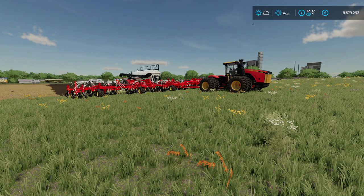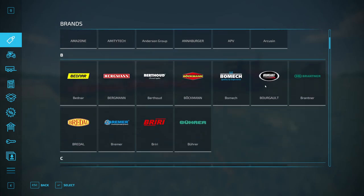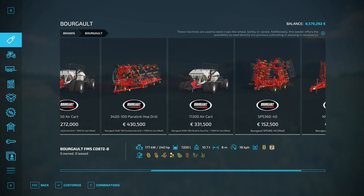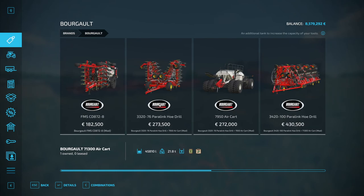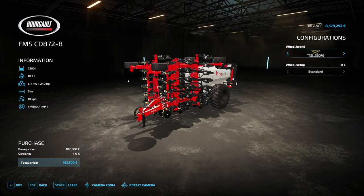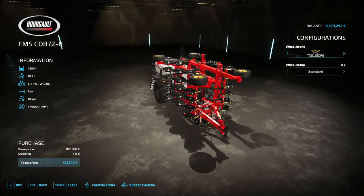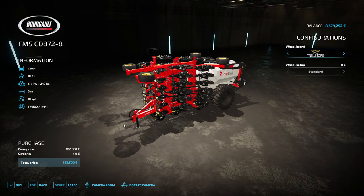Let's go to the shop and have a look at the brand. Here it is — Bourgault. What we see first is the biggest drill, and we have smaller ones as well. There's a teeny tiny one with only eight meters that has the tank attached directly, like with other machines of that size — quite normal. You can also do direct seeding with it, without prior cultivating.